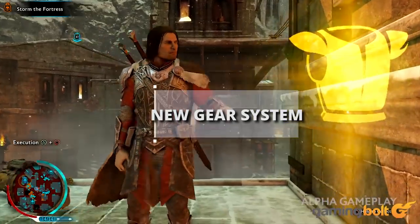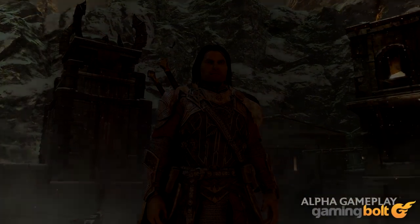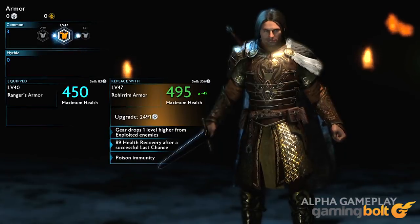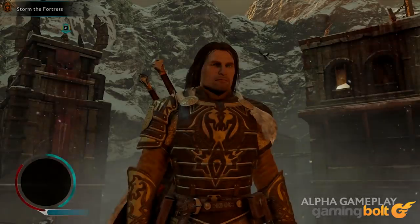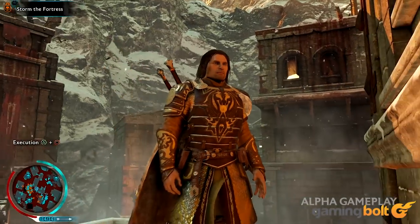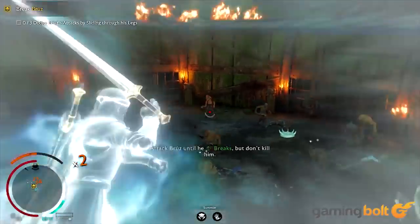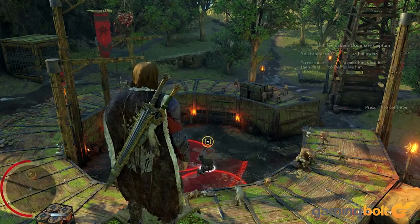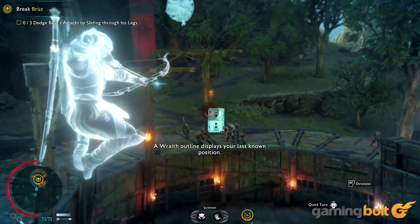A New Gear System: Middle-earth Shadow of War features a more robust gear system with different rarities, stat bonuses, and attributes tied to various armor and weapons. Players will locate legendary gear sets that can unlock set-specific bonuses, and it's possible to strengthen gear with gems. Furthermore, if you complete certain challenges for gear, you can unlock even more abilities. There's a lot more customization involved this time around, though you can expect somewhat of a grind.